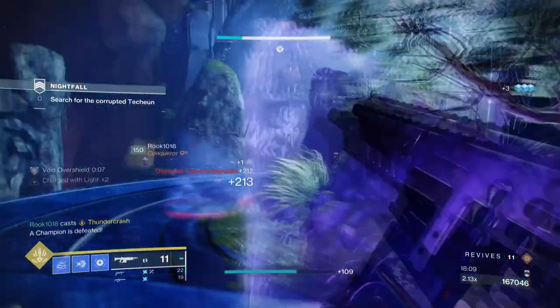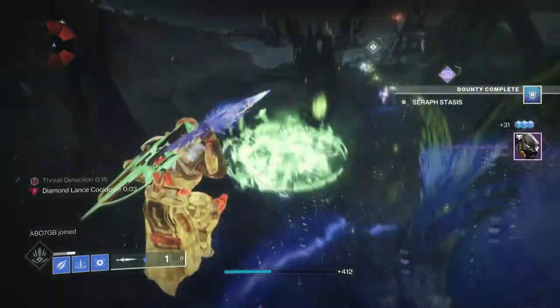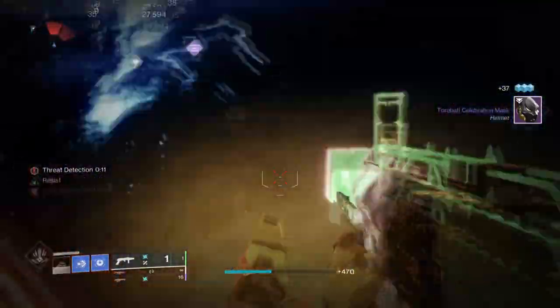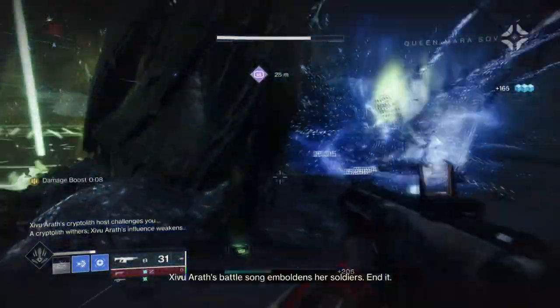A prime example is the Firepower mod x2, which gives a stacking 15% grenade regen upon using grenades. This will make our grenade regen even faster than its base form, which makes it somewhat overpowered when you can cover a field with dustfield grenades one after another. Ideally, with Resilience and Discipline in use, having a minimum of Tier 7 to Tier 10 will allow your build to shine as everything works as required. You can also swap out Firepower mods for a Demolitionist perk if you have a Kinetic primary in mind.